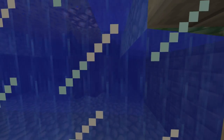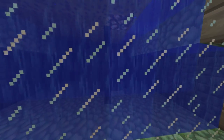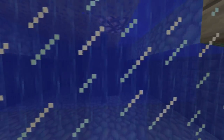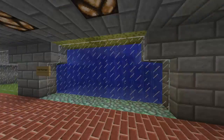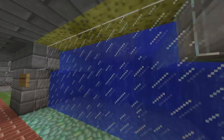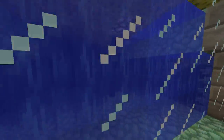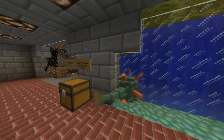Over here we got the elder guardian. It's going to be kind of hard to see him right now — he's way back there in his cage — but you can probably see him a bit. He's kind of following me now. This guy is way more hard to deal with, a much more difficult opponent than the normal guardians. Much bigger, has a different ranged attack, more intense. Look at his tail — it's massive. He guards these ocean monuments along with the guardians.